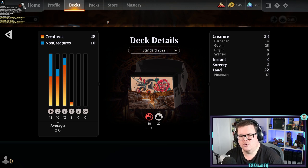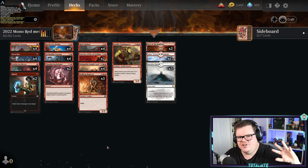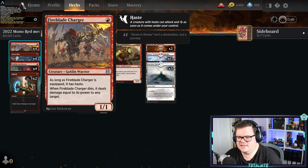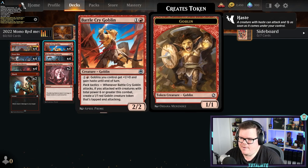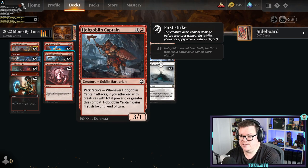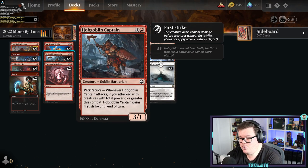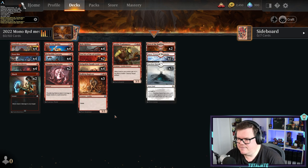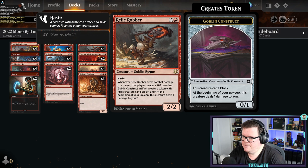This deck runs 28 creatures in total because it's all about amassing the board and winning as quickly as possible. We've got haste with Goblin Javelineer, Fireblade doesn't have haste unless equipped but we're not equipping that. We've got Battle Cry Goblin giving other creatures haste, and then a little pump via pack tactics, potentially creating another token that could be bigger than a 1/1 because we have a lord. Hobgoblin Captain is a 3/1 for two mana — if you attack with total power six or better it gets first strike, which is great when it has one toughness.